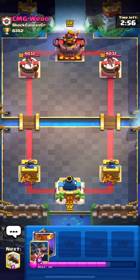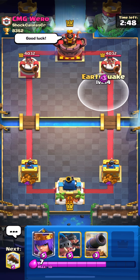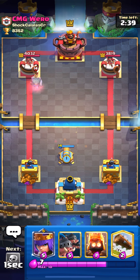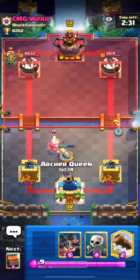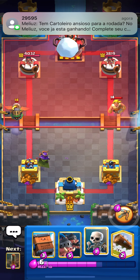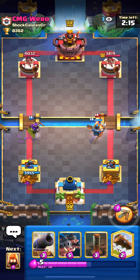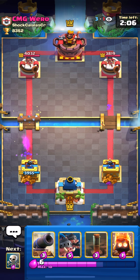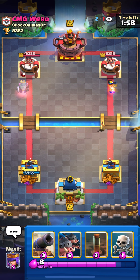Let's go to our third match versus Ruero — he's a really good bridge spam player. He keeps changing variations: sometimes Mecha Knight Ram Rider, sometimes Lumberjack Ram Rider with Golden Knight, Ghost, Infernal Dragon, and he uses PEKKA too. But this time he was using Golden Knight with Lumberjack and Bandit — the bridge spam deck. We have a really good matchup here; we just have to play really defensively and attack only when he over-commits or doesn't have elixir.